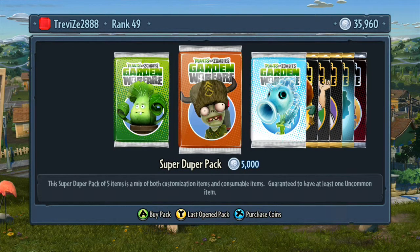Then you have the Super Duper pack, which is five thousand coins. It's a pack of five items — customisation and consumables — and it's guaranteed to have at least one uncommon item. Within this one you will have hats, tattoos, body colours, mouths, accessories, all that sort of stuff, but you'll also get some zombies and plants as well.